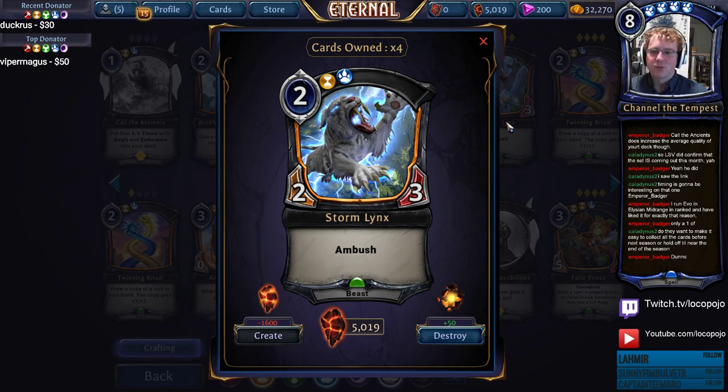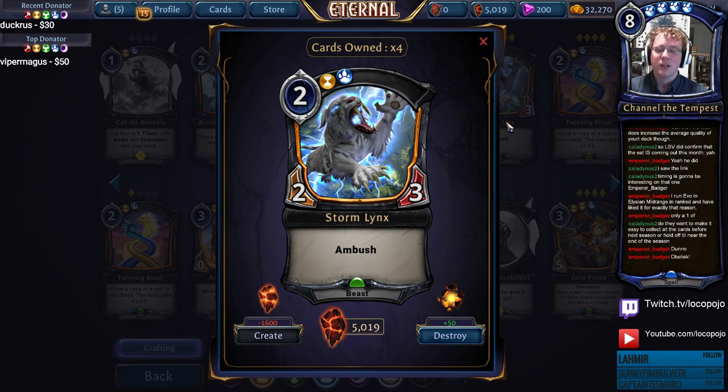Storm Lynx benefits really well from being buffed by anything. Twinning Ritual is the card to its right — that card is actually okay on Storm Lynx. Anything that gives it war cries and stuff makes it a really fun removal spell because it can pick up some targets you really wouldn't expect and live through the exchange, meaning it's a 2-for-1 advantage. The card is bonkers in draft — the threat of it alone is a reason to leave your blue and yellow open.